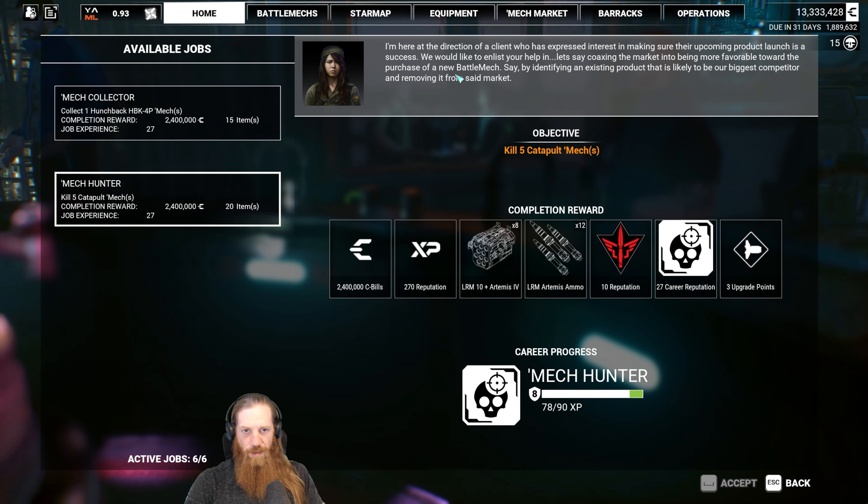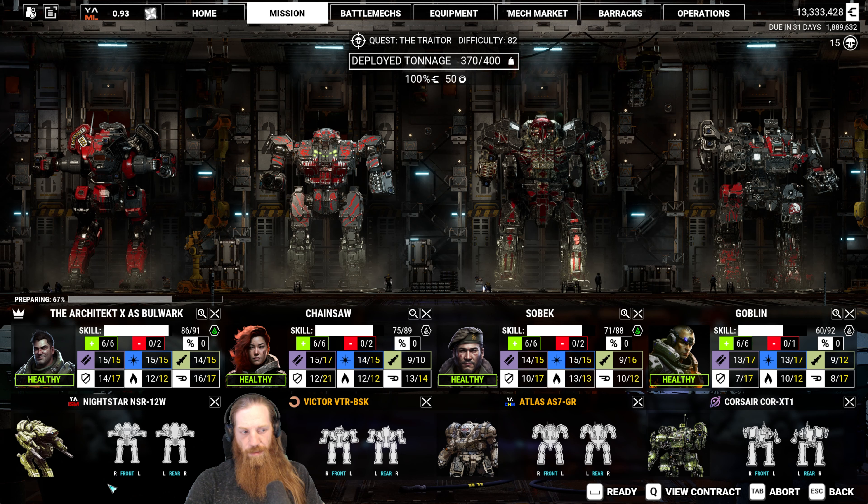We'll go Contract — Traitor. Frozen Volcano again, 9 square kilometers, excellent visibility, late afternoon. Cool. Another assassination mission. Of course we're gonna take all the salvage. Do I want to use a different mech? Meh, let's go with the same. I really enjoy playing this Nightstar.